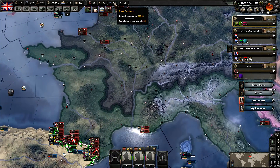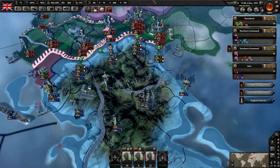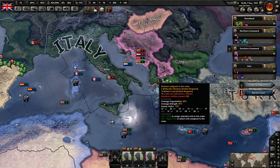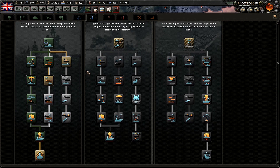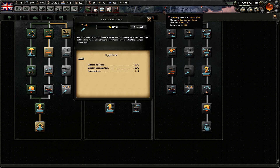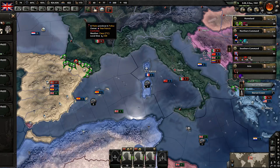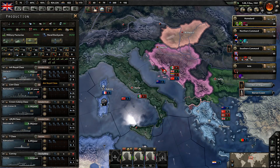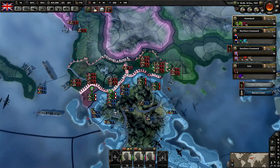Looking good. Navy experience — okay, I was thinking that was air experience. We already spent that. We're at 99 and ticking up very quickly. Greece is looking good. I think this is just what we're going to do — our strategy is to sit in the mountains and let the Axis throw themselves against us until they run out of manpower. We're done over here right now because we don't have any more bonuses. I think we need ships — we're at 1940 and we do have a research bonus for carriers. Let's go get those.